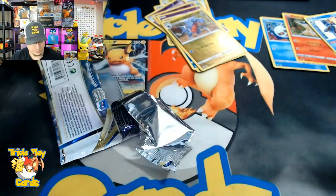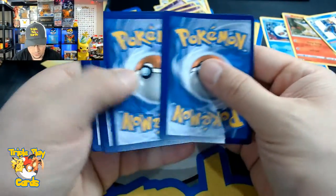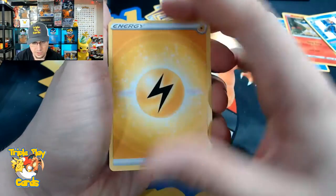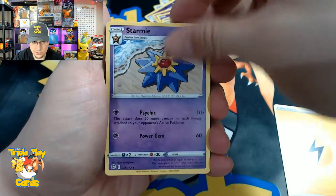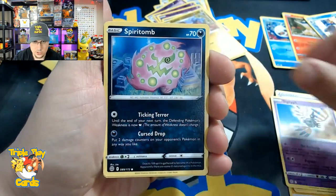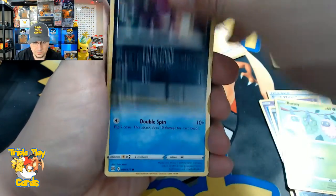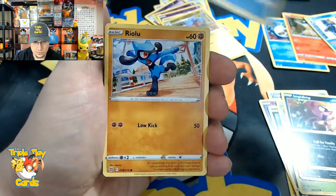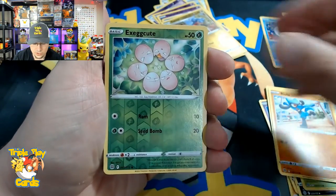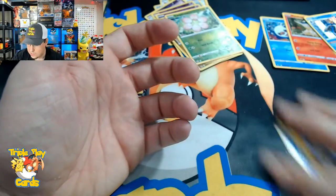There's the code. We have Lightning Energy, Starmie, Freshwater Set, Siglyph, Spiritomb, Buneary, Empoleon, Staryu, Riolu, Exeggcute reverse, and a Staraptor non-hollow rare.